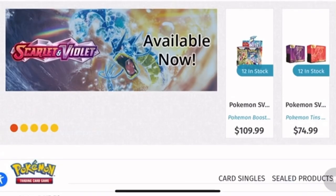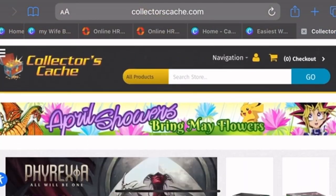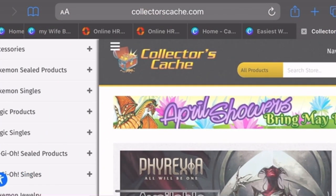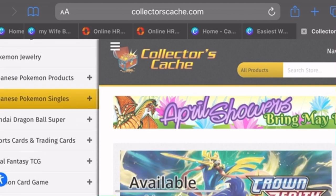I want to give Collector's Cash a quick shout out. Let's head over to their website — they have amazing TCG products: Dragon Ball Z, Pokémon, Magic, you name it. If you end up purchasing from Collector's Cash, make sure to let them know I sent you. It does help the channel — I really appreciate it, guys.